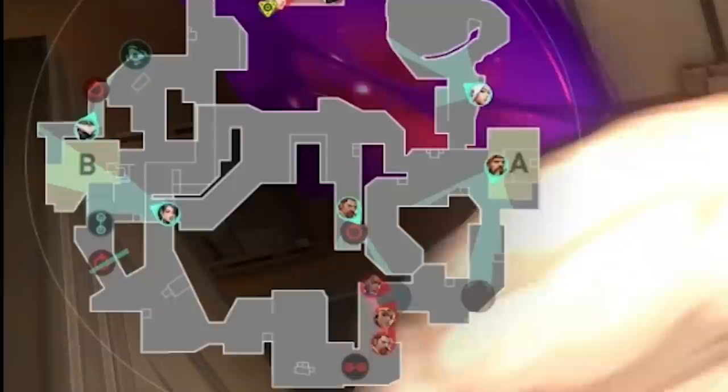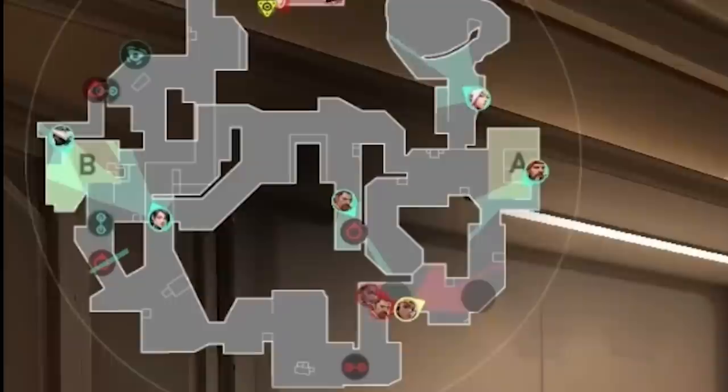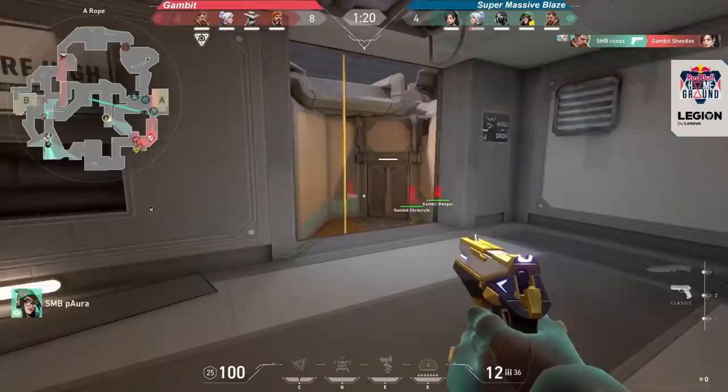On A site, two players were generally needed to watch main and the door, while one could lock down pressure from Dish. On B, one player would watch both entrances to middle, while the other kept the tower and site on lockdown.